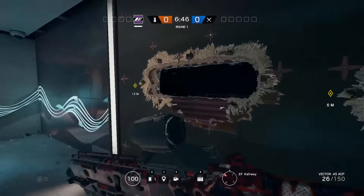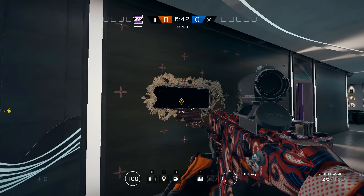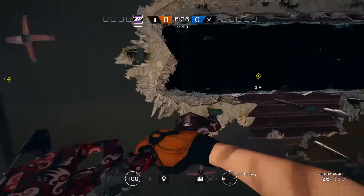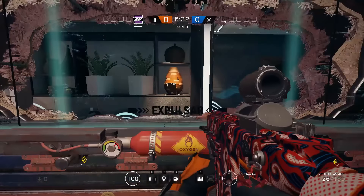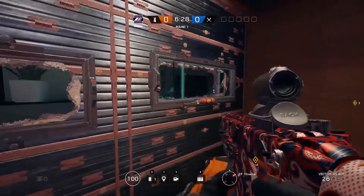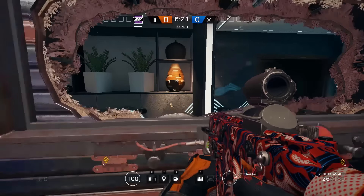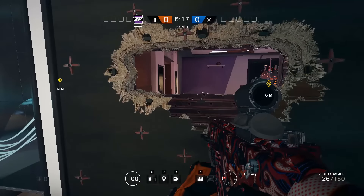Another cool thing I've noticed online is if you place it a little bit higher and somebody knows about the glitch, they'll actually run up to this window and start trying to knock it off, going 'I can get this, I can do this.' And instead, you're there looking at them knowing they can't do it. Obviously, if you've got an unreinforced wall next to it, you can shoot across at them, knock it off, and spray them down. So the bonus is massive if you realize you can stop the glitch.